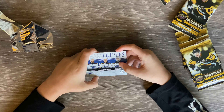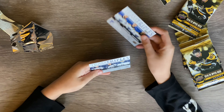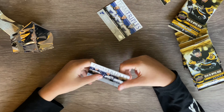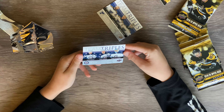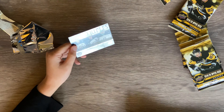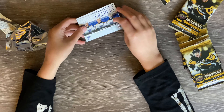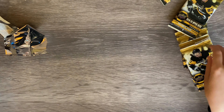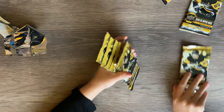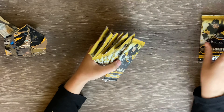So we got Ryan O'Reilly, Tarasenko, and the Edmonton triplets. And we got the Jets: Blake Wheeler, Mark Scheifele, Connor. These are all the triplets — there's only two. Now it's time to open all these packs.